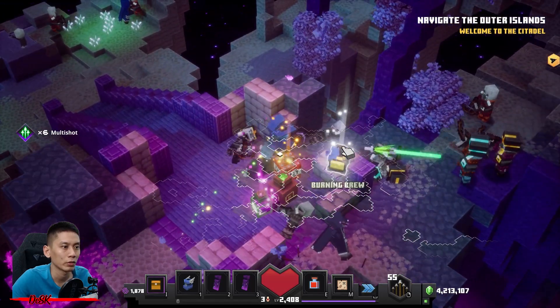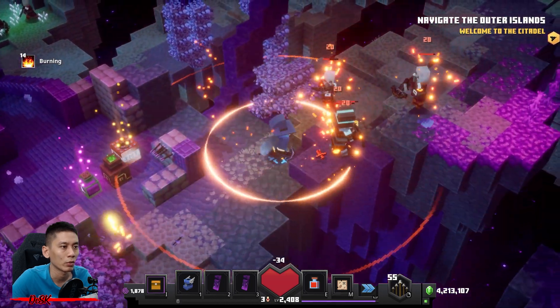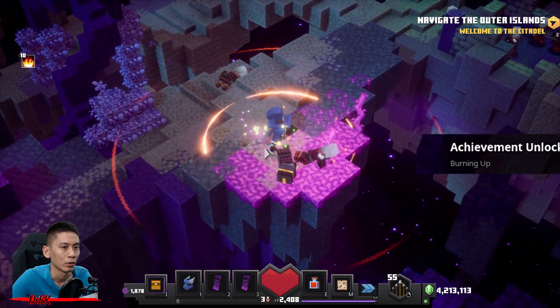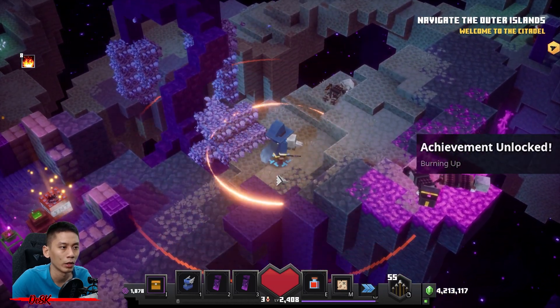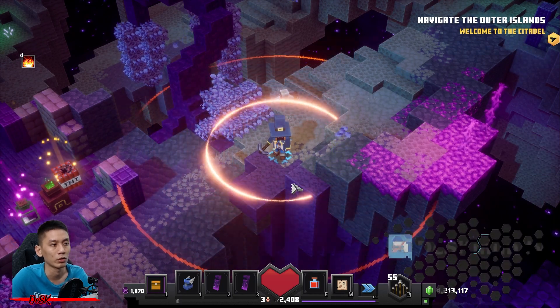There it is — the burning brew! Now I'm going to consume it and then smash them with my melee weapon. Achievement unlocked: Burning Up! All right, that's it for this video and I hope you guys enjoyed it — that's how you complete this achievement, easy right?